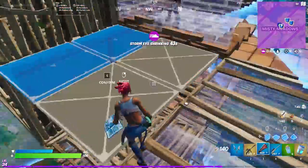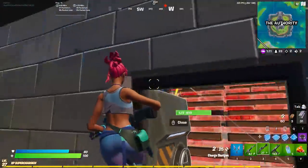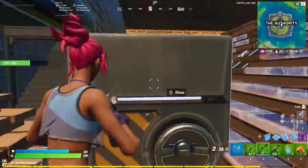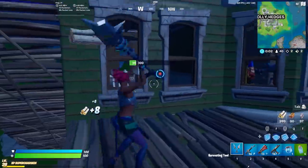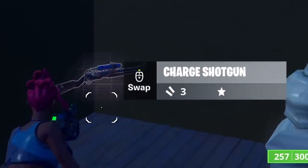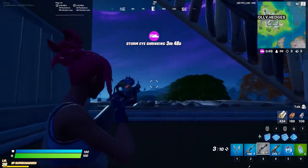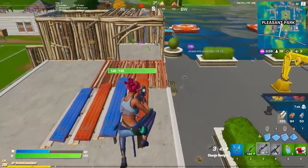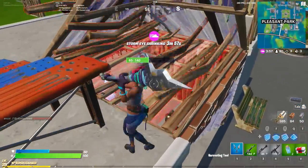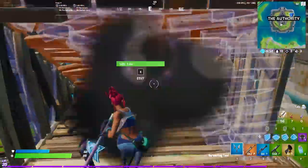After you've mastered the new locations, the next thing you need to do is choose a good loadout. The loot pool has changed a lot. For example, the pump shotgun has been vaulted from Battle Royale and replaced by a new weapon called the Charged Shotgun. As its name implies, the Charged Shotgun requires you to charge up before shooting. That means if you want to shoot quickly, you have to press down then let go immediately, or double tap it to make sure it goes off. To be 100% honest, I had a lot of trouble adjusting to the Charged Shotgun.